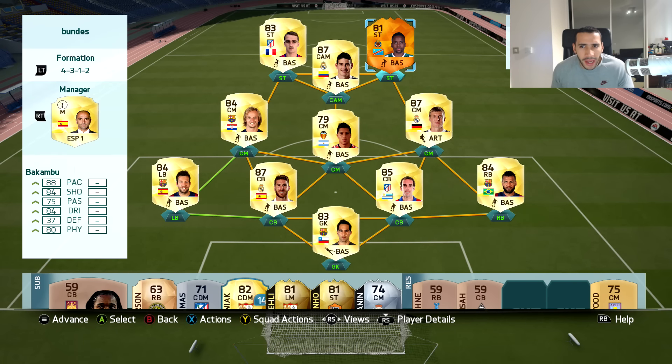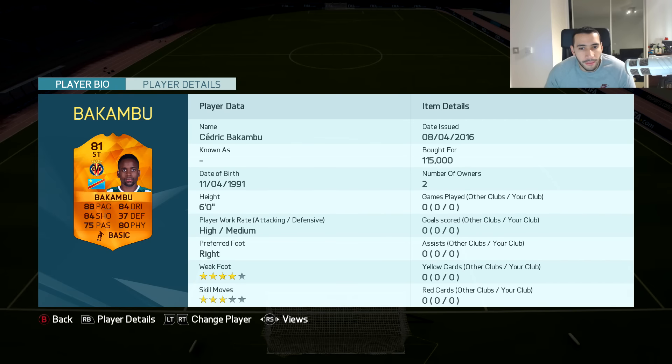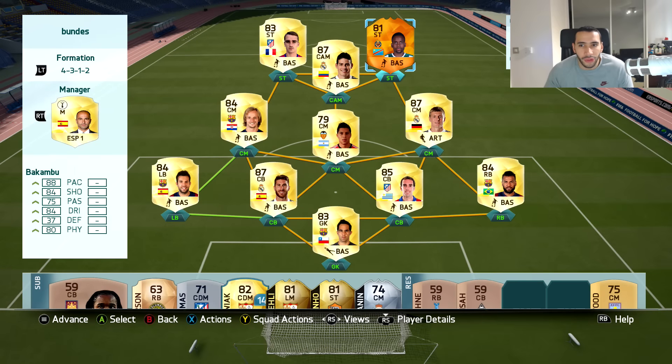What is up guys, welcome back to another video. Today we are trying out second Man of the Match Bakambu - I think that's how you say his name. 88 pace, 84 shooting, 75 passing, 84 dribbling, and 80 physical - very amazing stats for an 81 player. We've won him for 115k and he's a fresh player, only available for 24 hours. This is the team we have put him in.